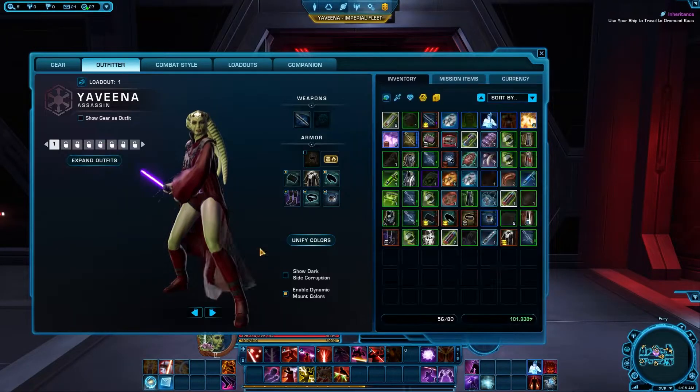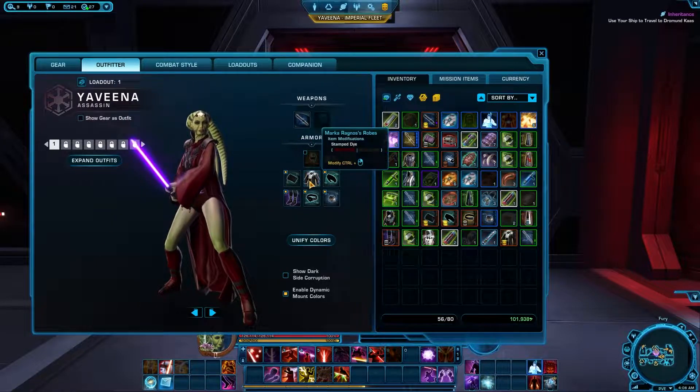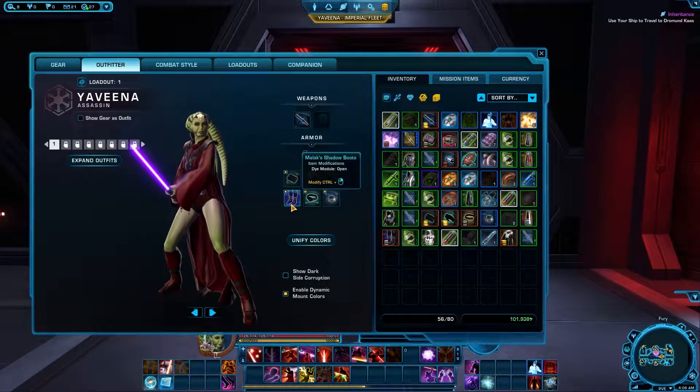This armor set is a mix and match of different pieces. The chest piece is Mark Arachnus's robes — not too expensive, around 100 million credits or 1.4k on the Cartel Market. The hands and bracers are Covert Arm Energy Armor, about 2k Cartel credits. The boots are Malik Shadow's boots, around 50 million.